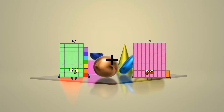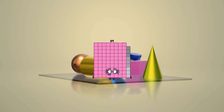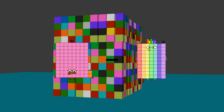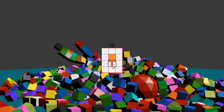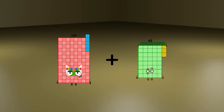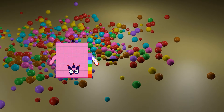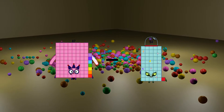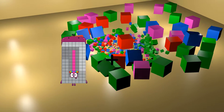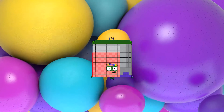47 plus 42 equals 89. 82 minus 70 equals 12. 105 plus 43 equals 148. 87 minus 19 equals 68. 98 plus 98 equals 196.